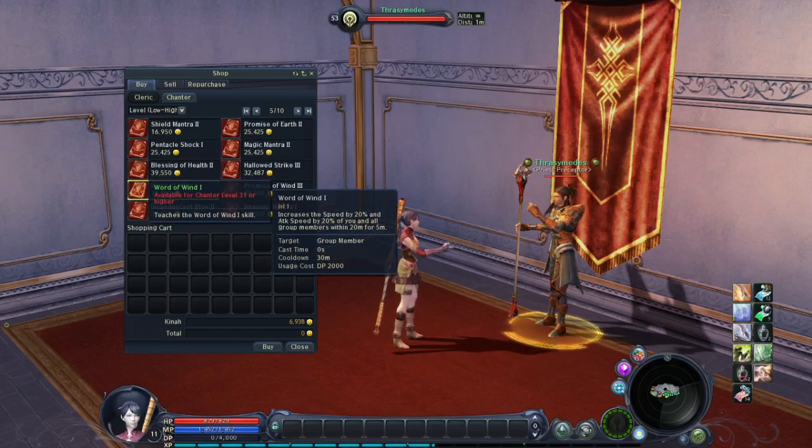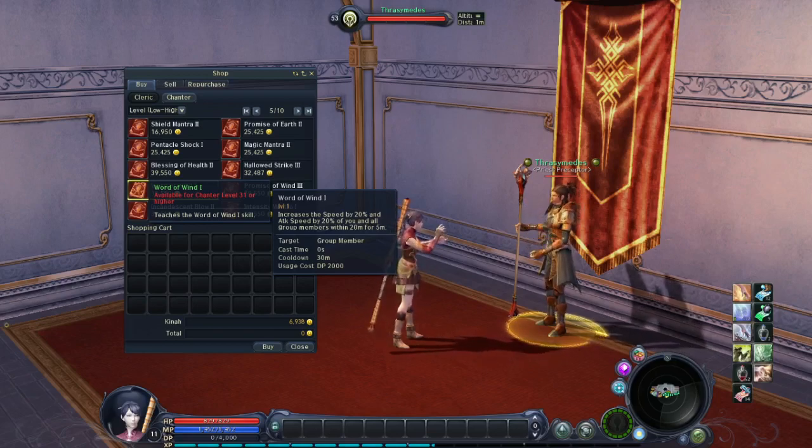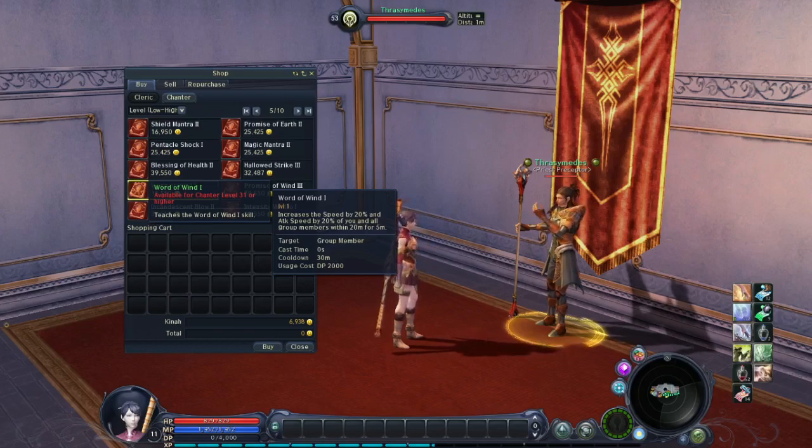Word of Wind — this is truly important. Everybody in your group will ask for this. Word of Wind increases movement speed by 20% and attack speed by 20% for you and your group members within 20 meters for 5 minutes. Cooldown 30 minutes, DP 2000. When you go to kill a boss or do raids, everybody wants a Chanter for Word of Wind. You give them Word of Wind and then exit the group — they keep the buff. For a Gladiator or Assassin, that extra 20% attack speed is amazing.